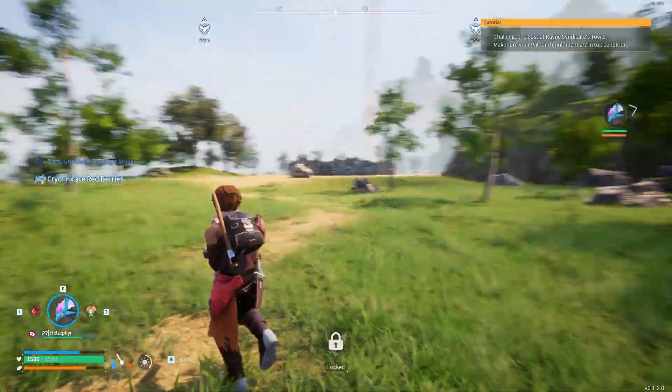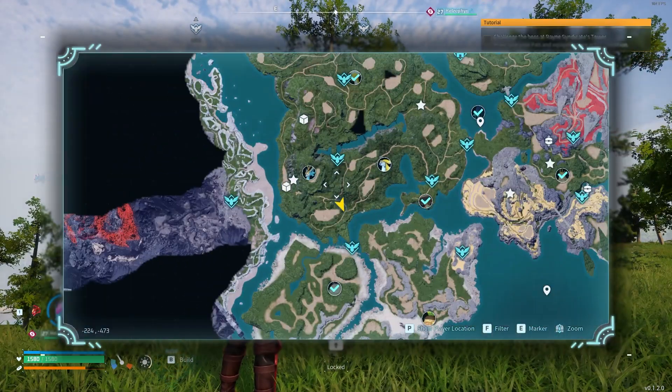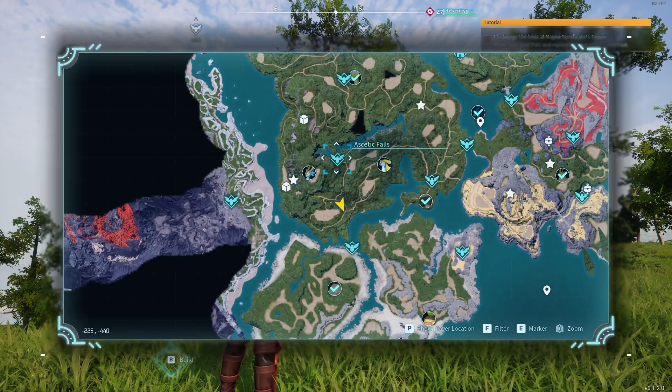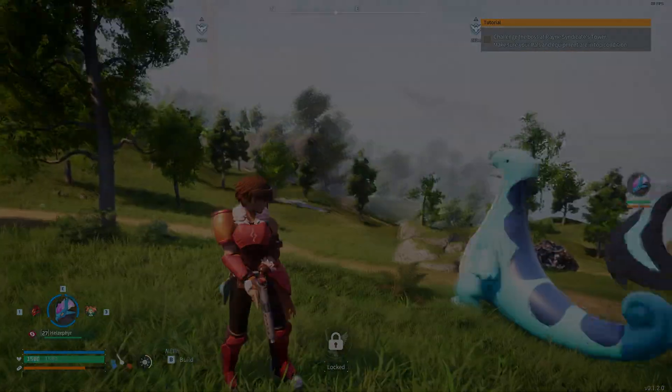So yeah, this is where I get high quality pow oils, right here on the map — this general area around the Aesthetic Falls fast travel point. Yeah, here's two more right here. Thanks for watching guys.